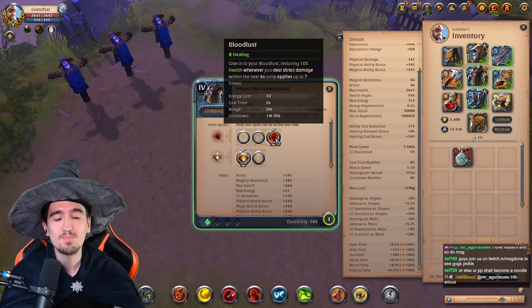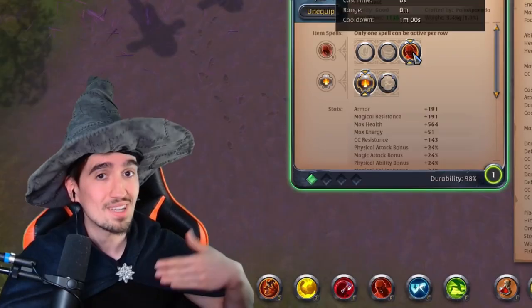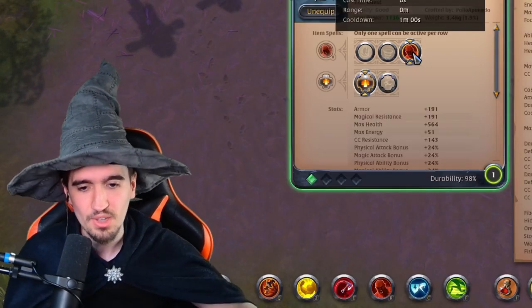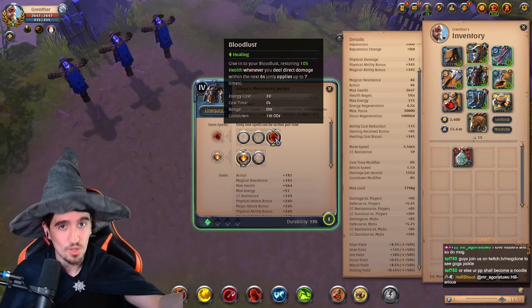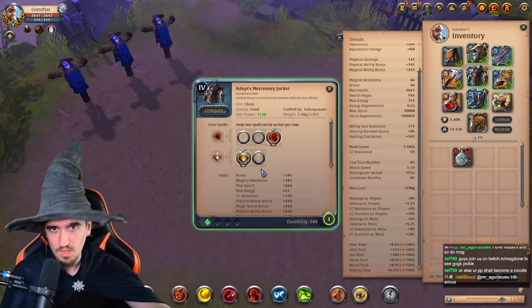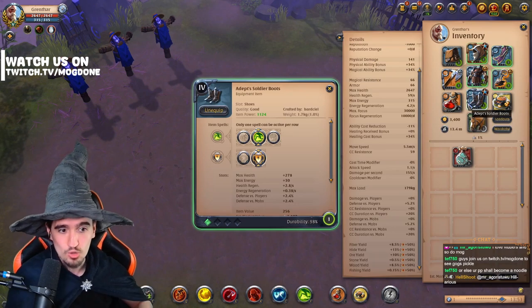You want to use the Bloodlust ability — the third ability. This makes you heal for up to seven times whenever you deal direct damage. Direct damage is basically the opposite of DoT damage, so every single source of damage on this build counts. You have the same passive here as well.